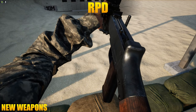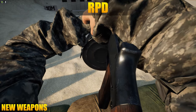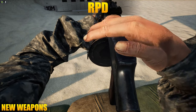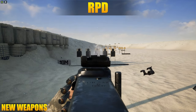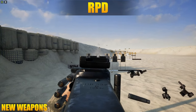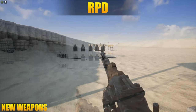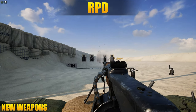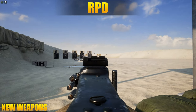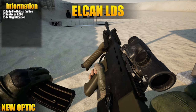The RPD LMG has been added to the insurgent faction, which is pretty cool to see. It's a very old weapon that has seen a lot of use within insurgencies and still is used to this day. It utilizes a 100-round drum and is belt fed. The weapon is surprisingly controllable while ADS-ing, also pretty controllable while point firing, and when utilizing the bipod as expected it's a laser.